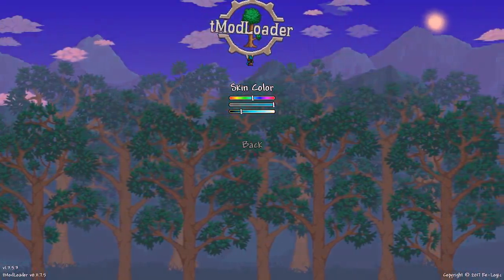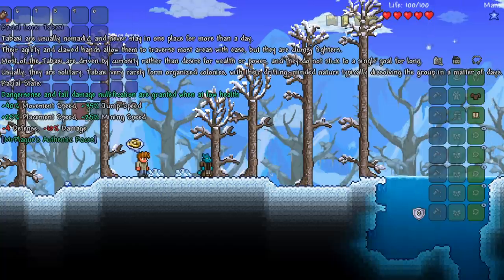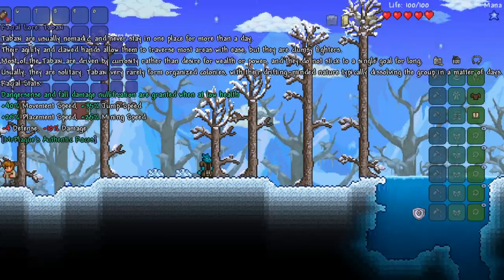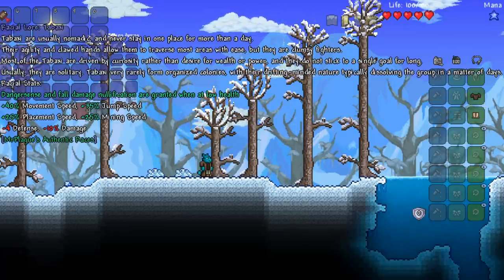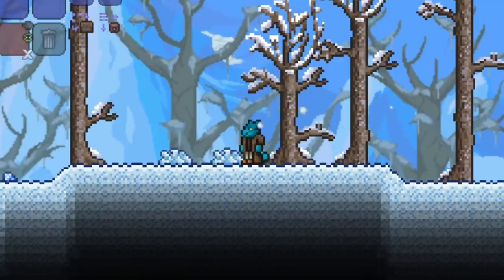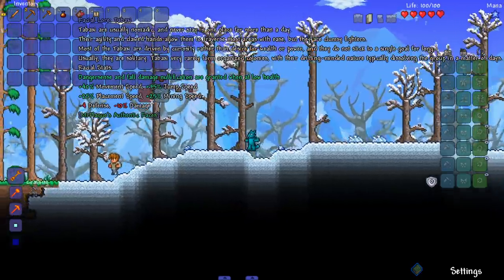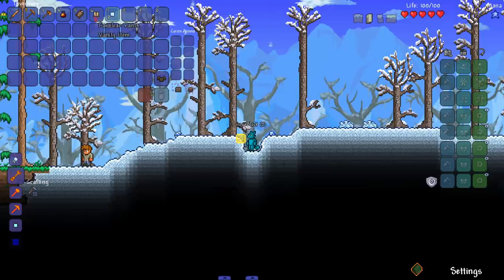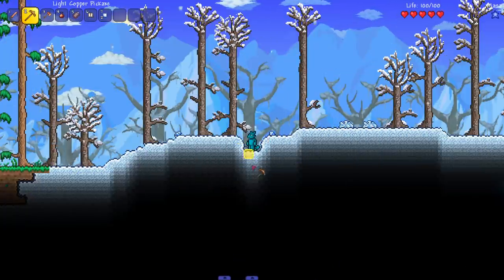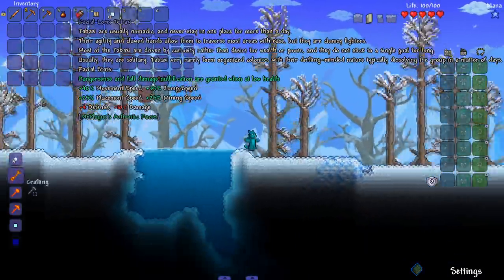Next up, the dinosaur-looking one — tabaxi. Let's give them a nice blue color. The tabaxi lore says they are usually nomadic and never stay in one place for more than a day. Their agility and clawed hands allow them to traverse most areas with ease, but they are clumsy fighters. Most tabaxi are driven by curiosity rather than desire for wealth or power and seldom form organized colonies. They also get danger sense and fall damage notification when at low health, and they are fast miners.